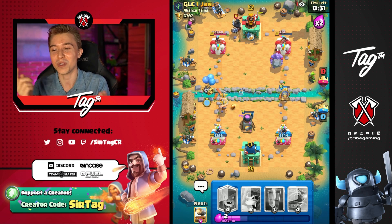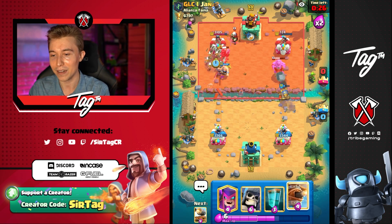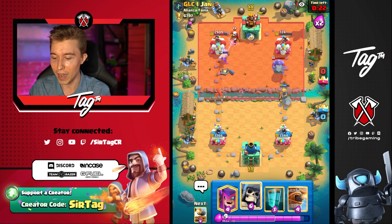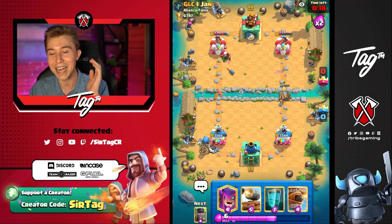I should have went for a Skeleton Barrel on the right-hand side because I think the Bowler would be preoccupied. I did un-goof, but I don't think it's gonna be that bad at all. Can Giant Skeleton again in the back and start to defend his massive amount of parade push that he's about to throw down in the left-hand lane? I feel it!